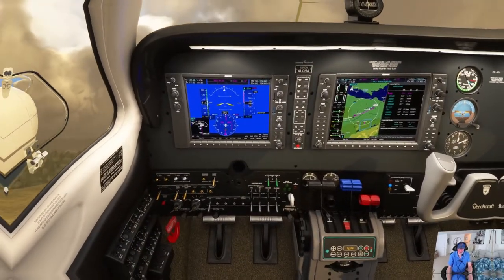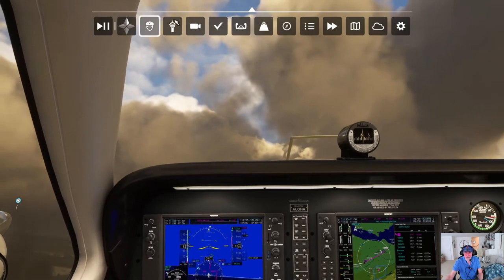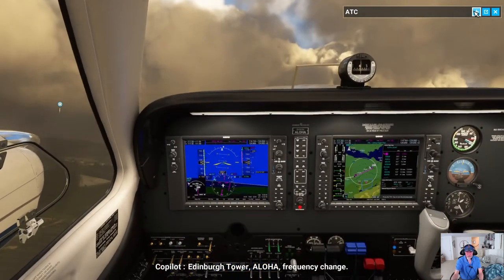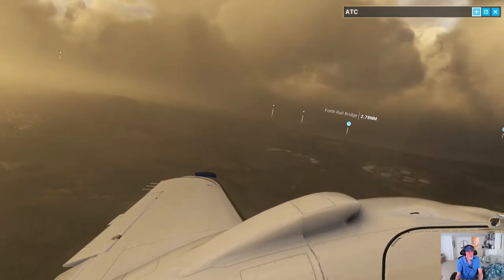Gear up. We're going the opposite way of where we need to go right now. I have to keep this thing up. Edinburgh Tower, Beechcraft Alpha Lima Oscar Hotel Alpha, frequency change. I need to go the other way. I'm going to hand fly the plane until we intersect this course. These two lines have to come together before I can go on to autopilot.